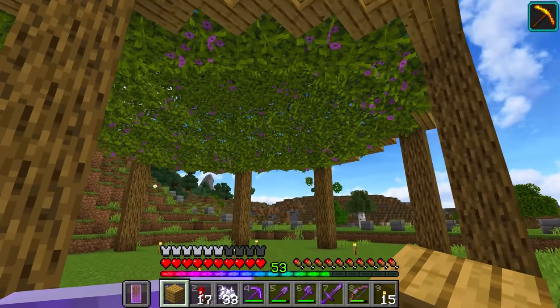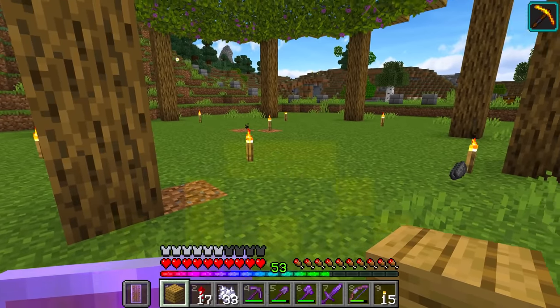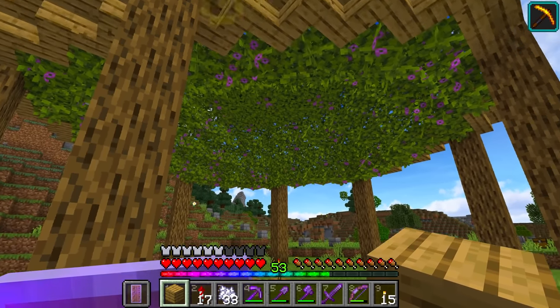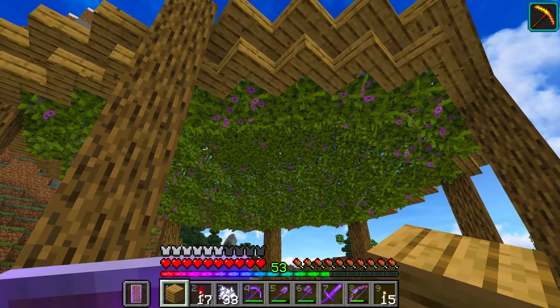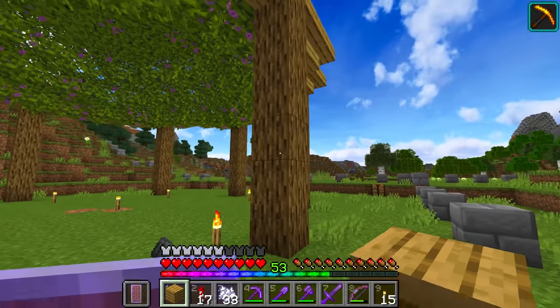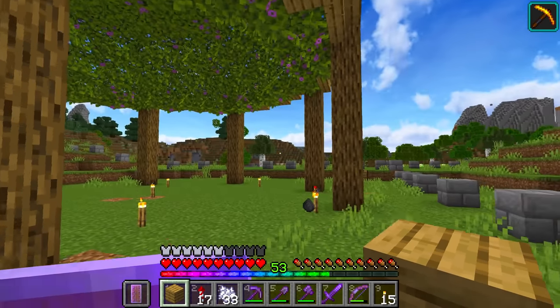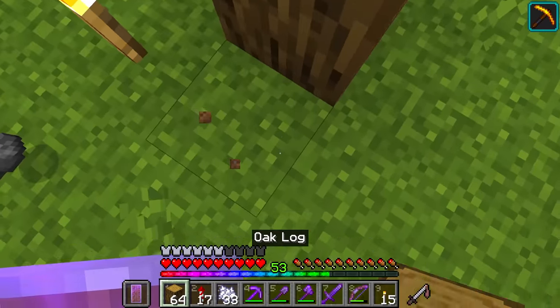I'm enjoying this so far. In terms of the walls, we want the bees to pretty much be staying inside of this area at all times. We're simply going to use a whole bunch of oak fences, which is why you can see here we've got ourselves a freaking ton of wood. It's probably even going to take more than that. But yeah, that's what we're going for, guys, and it's going to be a lovely time.